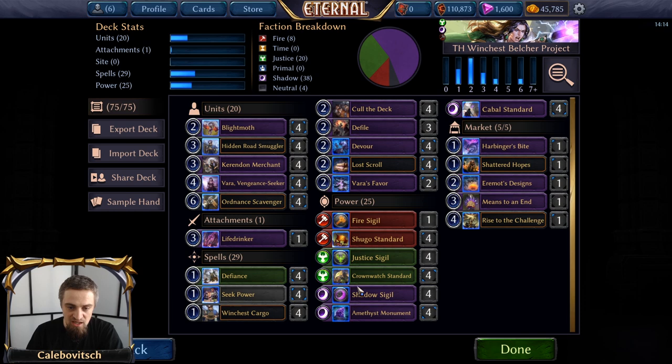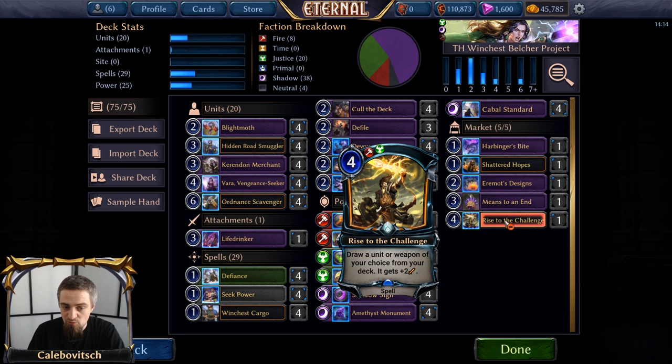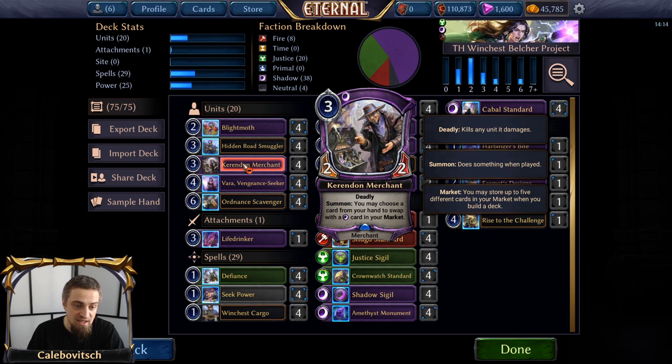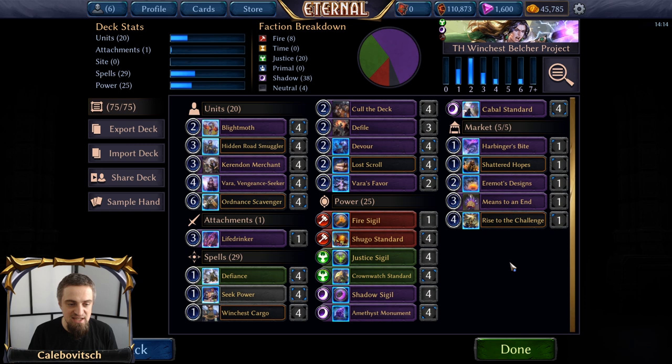Next up, we have not four but eight merchants, because Means to an End is part of the combo and we're running it in the market. Four Hidden Road Smugglers — the three-cost 2-2 Argent Port Merchants with Lifesteal — on summon you get to swap a card from your hand with a Shadow or Justice card in the market. And four copies of Corrupted Merchants. You have to have all your merchants be Shadow, because you need to grab Means to an End. Why am I running one copy of Means in the market instead of four copies main deck? Because there is no way to search specifically for relics in these colors.